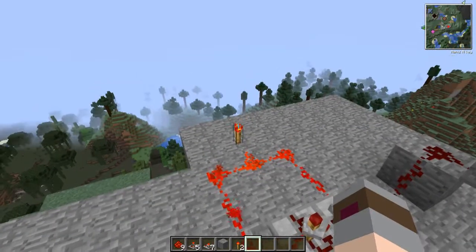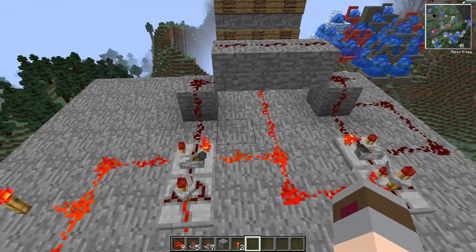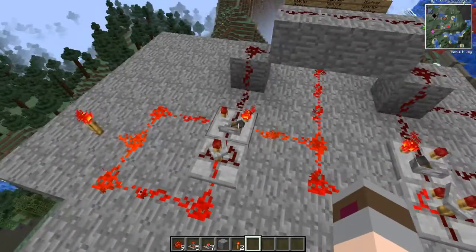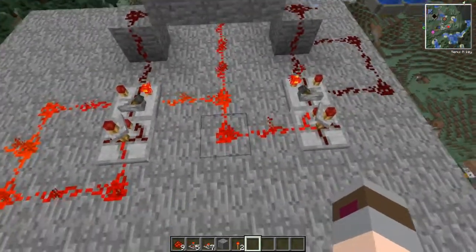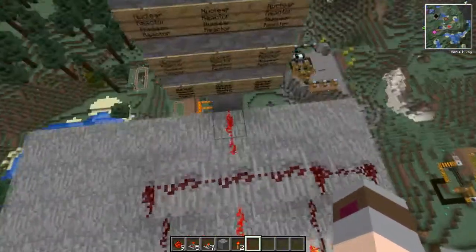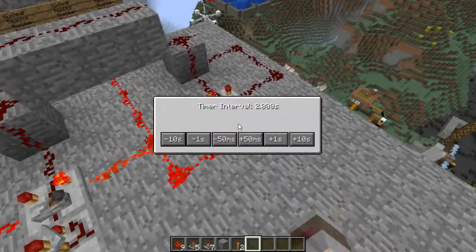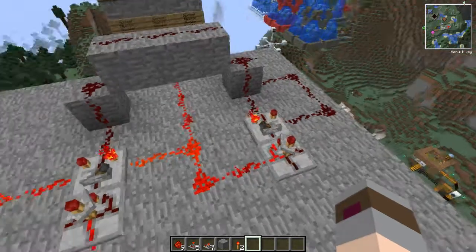This redstone torch over here is just there to keep them from ticking constantly, but I will break it and show you how it works later. When the toggle latch is pointed to the right it will send the redstone signal to the right, deactivating the generation timer over here. It will also send redstone over to our nuclear reactor. The timer on the right here is the generation timer and is set to 11 seconds for this example.